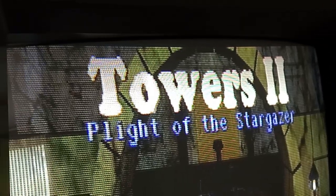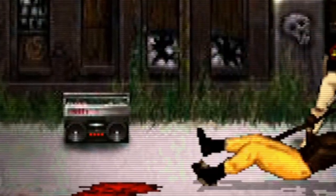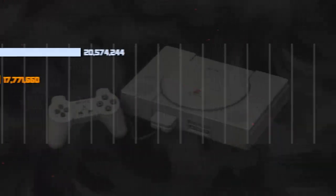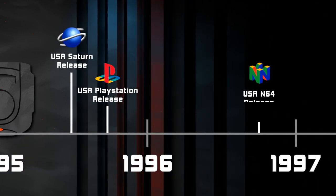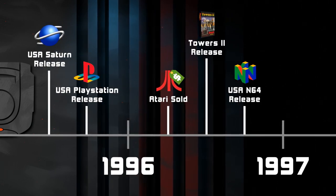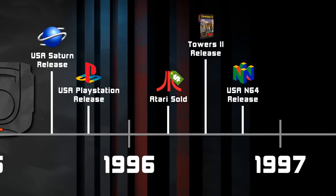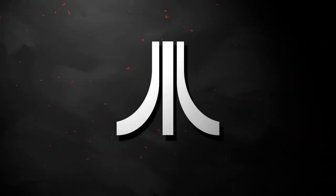Towers 2: Plight of the Stargazer was released in 1996 — to critical acclaim. Just kidding, this game was largely ignored when it was released on the Jaguar. Besides the blowout success that was the Sony PlayStation, and to a lesser degree the Sega Saturn and the Nintendo 64, Atari was sold in April 1996, and with it all publishing support for third parties. Without the marketing dollars and distribution channels Atari provided, making and publishing games for the Jaguar was like trying to sell copies of Trevor McFurr in the Crescent Galaxy to a room full of empty chairs. Nearly everyone had moved on, and not without good reason.